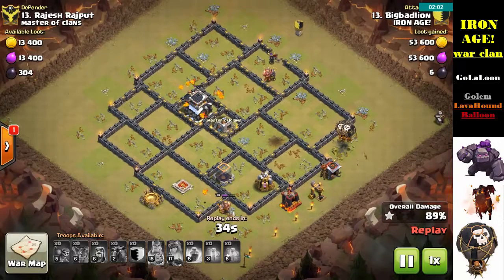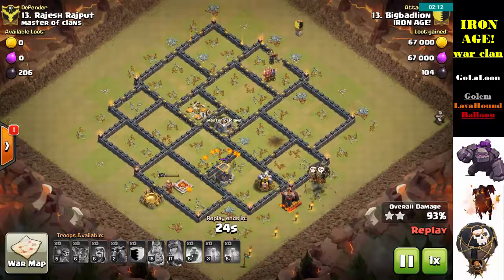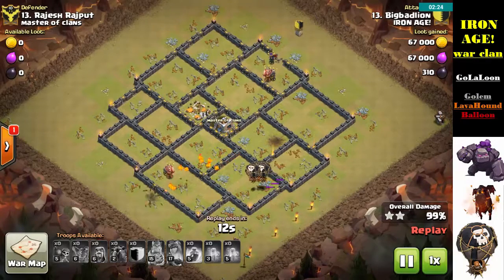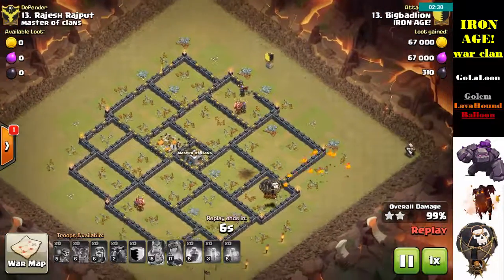With the recent change to balloons — they didn't change movement speed, but they did change how fast they drop that first bomb — it makes a real difference, especially when you have a pack of balloons over a Wizard Tower. That would have taken them out in the past, but now three or four balloons will take that Wizard Tower out. So when you see X-Bows pointed to the ground, give serious thought to your air attacks.